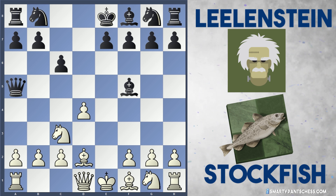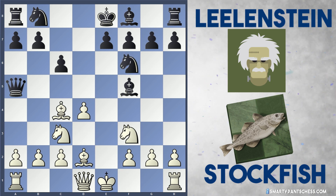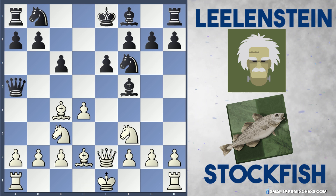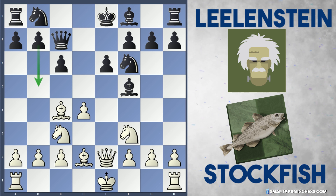Again this is all theory. Nf3 is played by Stockfish, Nf6 developing a piece, Bc4 from Stockfish, and Lelandstein plays e6 opening up the bishop on f8. White plays Qe2 to develop again, allowing white to maybe potentially castle queenside. And Lelandstein has had enough of this bishop on d2 x-raying the Queen, so they drop the Queen back to c7, which maybe prepares the move b5 as well.